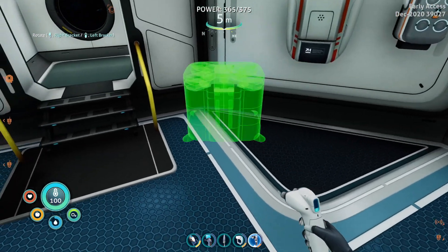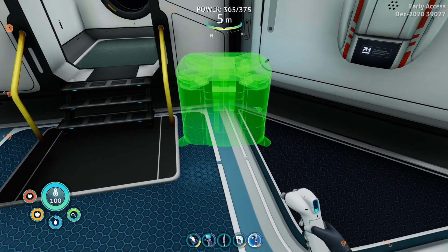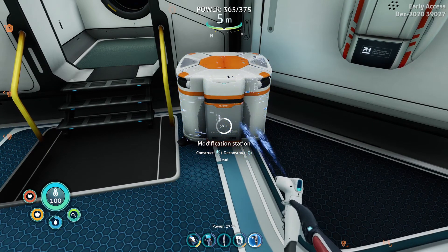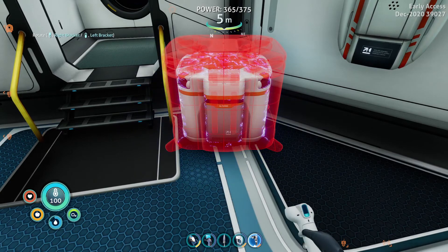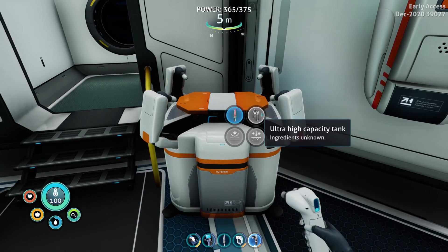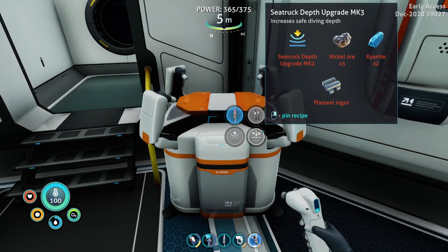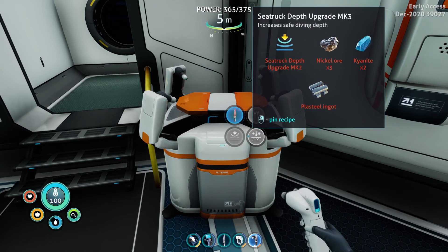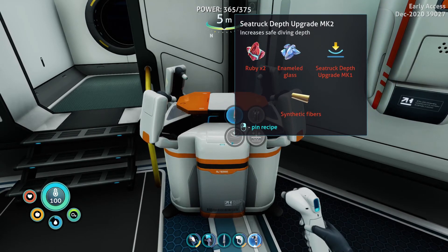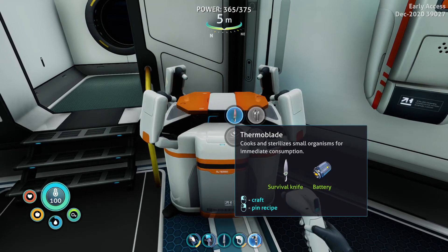I already have all the ingredients to make this. Let's put it over there, why not. Here we go. What can we make? We can make an ultra high capacity tank — ingredients unknown. We have things to upgrade the sea truck of course. Let's see, we need rubies and synthetic fibers.